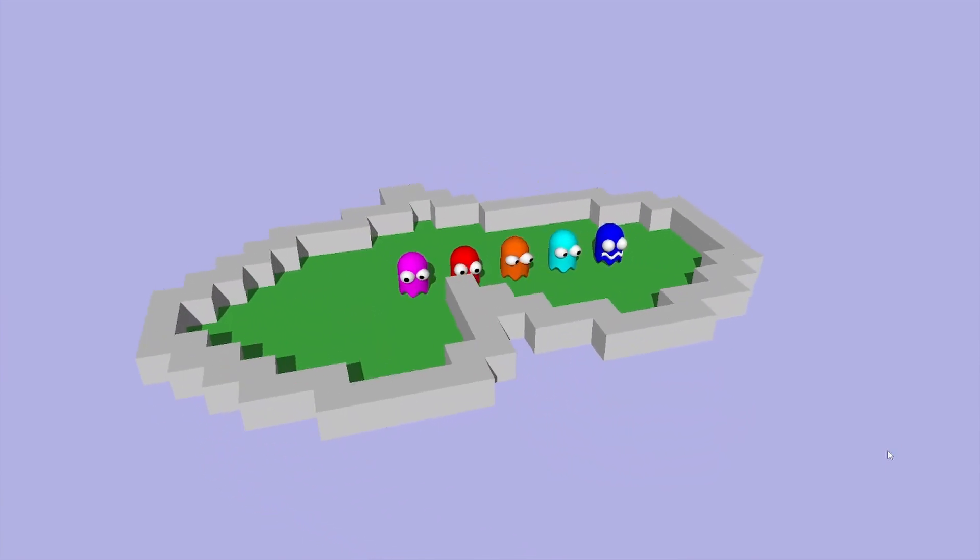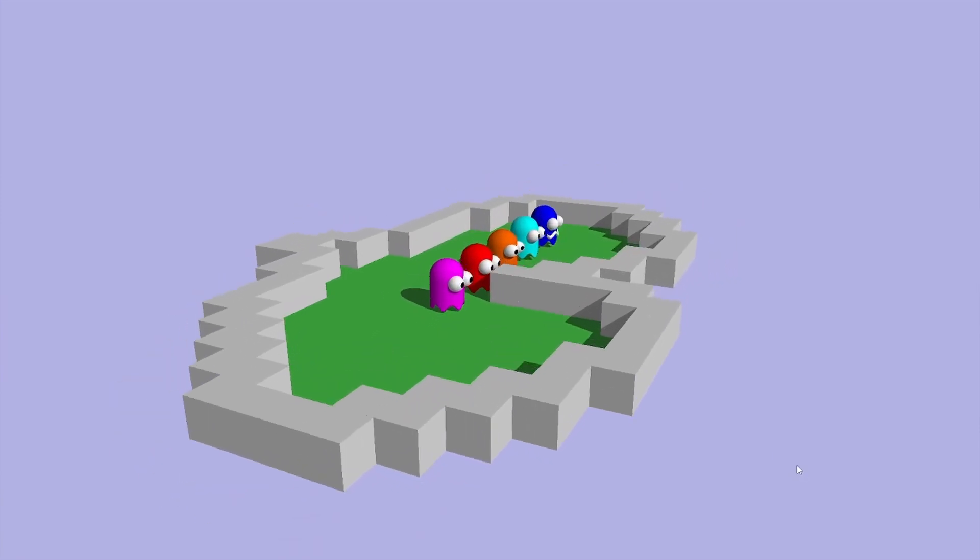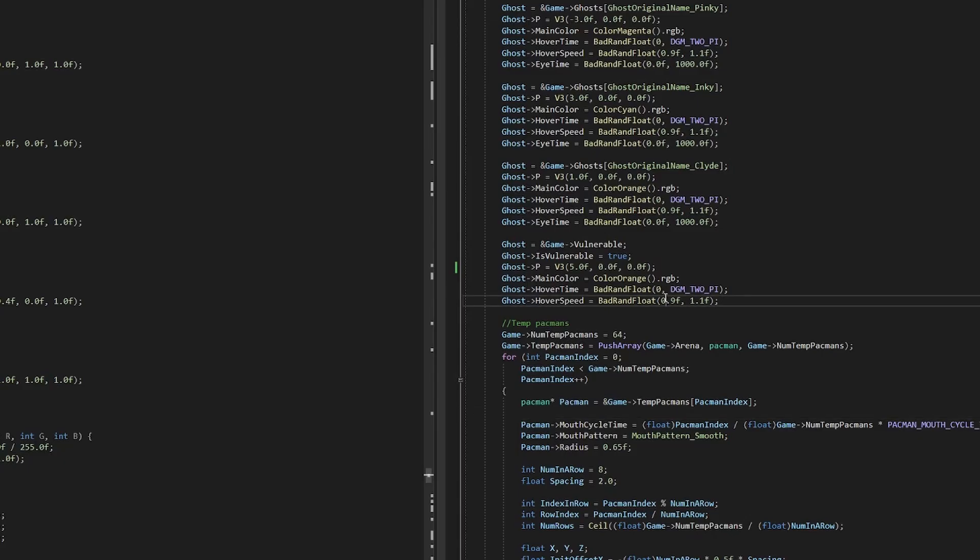And as you may probably know, programmers are lazy — at least when it comes to drawing something. So at this point I had a thought: why don't I try to generate a map for Pac-Man with ChatGPT? At least try to do that.